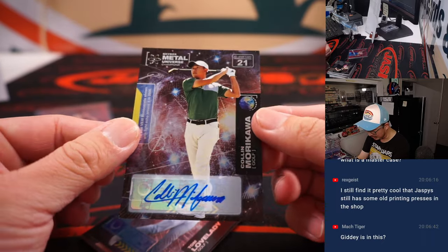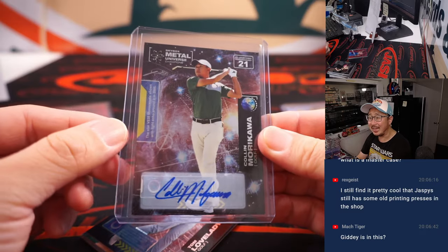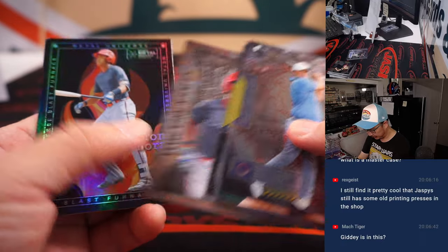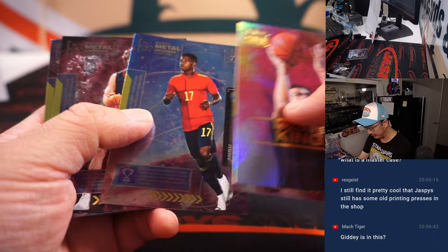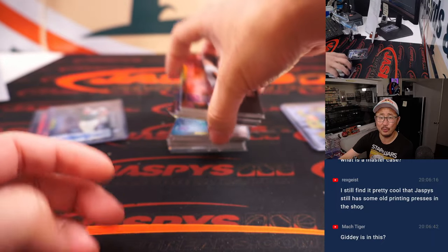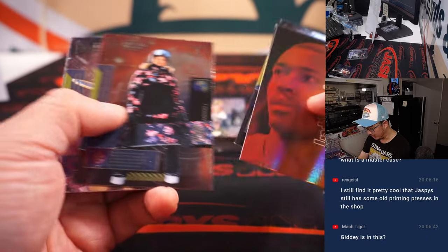And an autograph — nice. Colin Morikawa. Greg with the letter C. He's pretty good, studying his iron game. Great iron player. After that big major win I feel like he's sort of tailed off a little bit. He's too good and he's super young — still in his early to mid-20s — so plenty of time for him to get some more wins in the books. Autographs are definitely not one per box; they're fewer and far between.